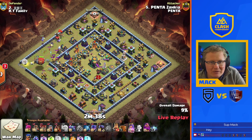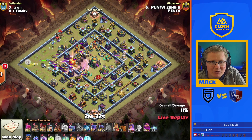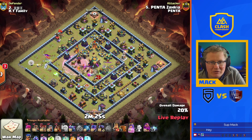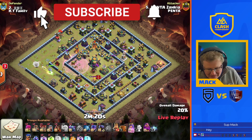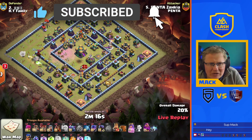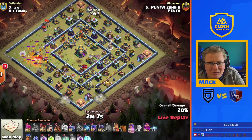Blimp's gonna come over the top. Freezes the headhunters in the CC. Finds a whole load of bombs — we get in where we need to. We haven't got the rest of the funnel created yet. These are not going to get to the town hall, but they'll clear out a big old section of the base. We can see the path that's been created — only one side so far. Queen's gonna get held up on the hound for a little while. There's the super wall breakers coming in at the bottom of the base.